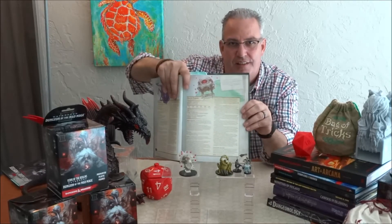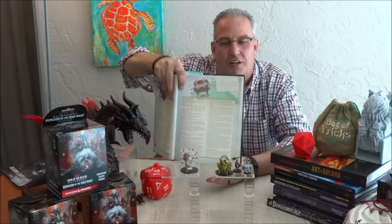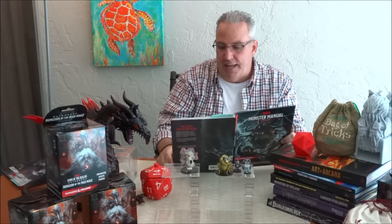So Beholders — Death Tyrant — there we go. You can see they did a nice job. There's the Death Tyrant, and here is the Death Tyrant miniature. Armor Class 19, 187 hit points, Challenge Rating 14 — so these things are nasty. They have a negative energy cone that the central eye emits, plus they have all the other ways they can shoot: charm, paralyzation, fear, slow, sleep, petrification, disintegration, things like that — plus it has legendary actions. Very, very cool miniature to get.